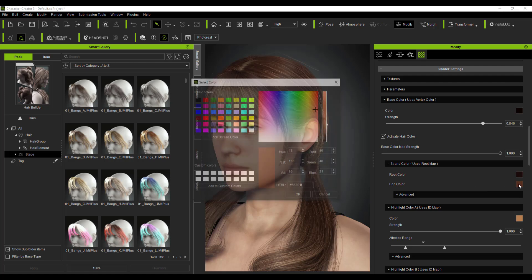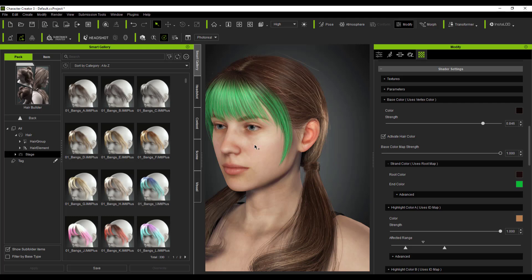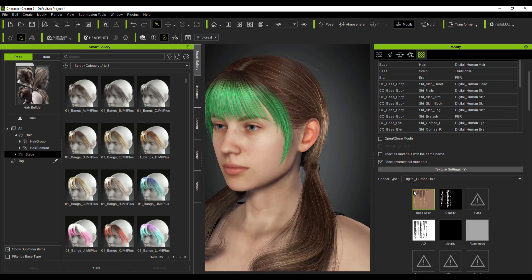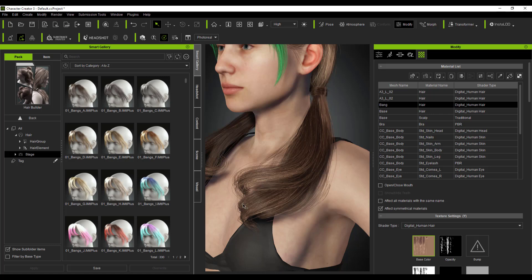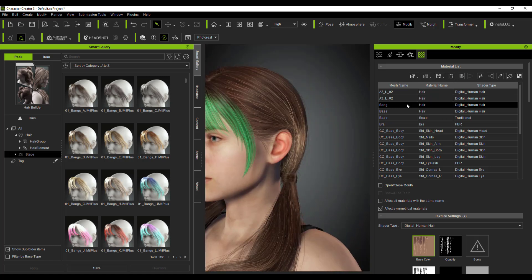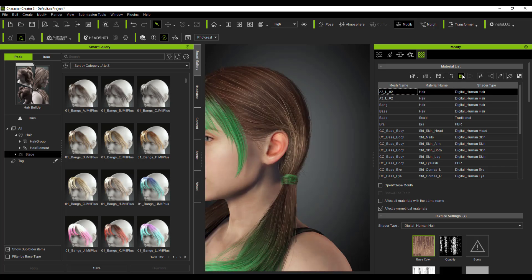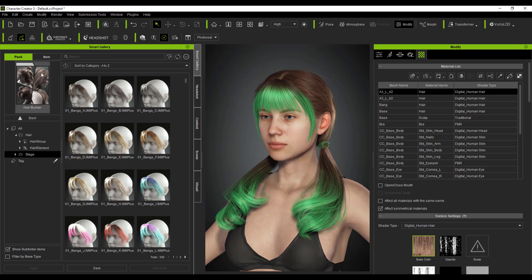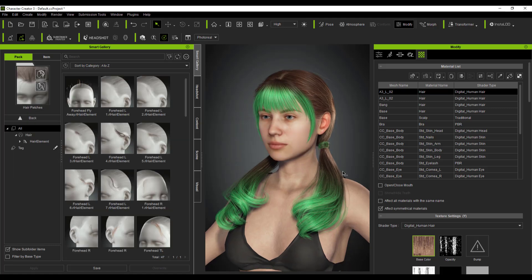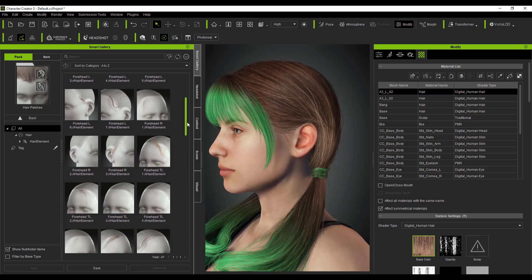On this one, we'll set the root color to a dark brown like that, then go over to the end color and set it to something cool. Once satisfied, click OK to apply. If you want to transfer the same color or shader setting to another element, you can click the Copy button, select the target element, click Paste, and see that applied. You can do the same for additional elements — paste the shader settings there as well. So depending on what you're creating, you can make all the changes and get the most out of the shader system.